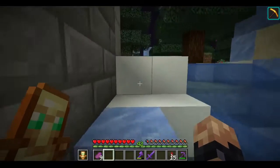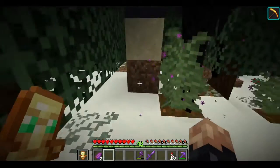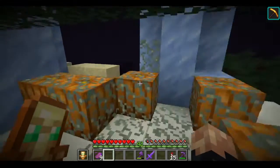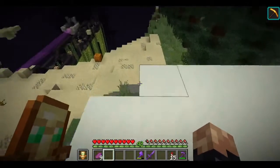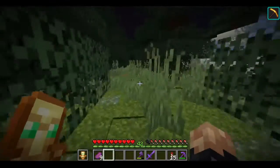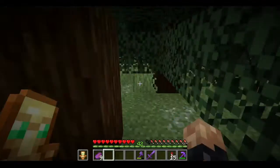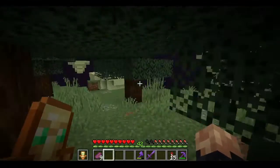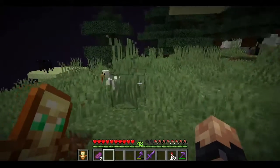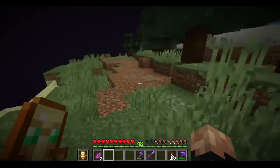Frogs. Some endermen have done their damage, but all things considered the glow lichen has done its job keeping the place sufficiently lit without being too ugly. A more efficient way would have been to have torches everywhere, but I didn't want that look, so I dealt with the consequences — and the consequence is that anywhere an enderman can spawn, they will, and they like to pick stuff off the ground and park it wherever they want.